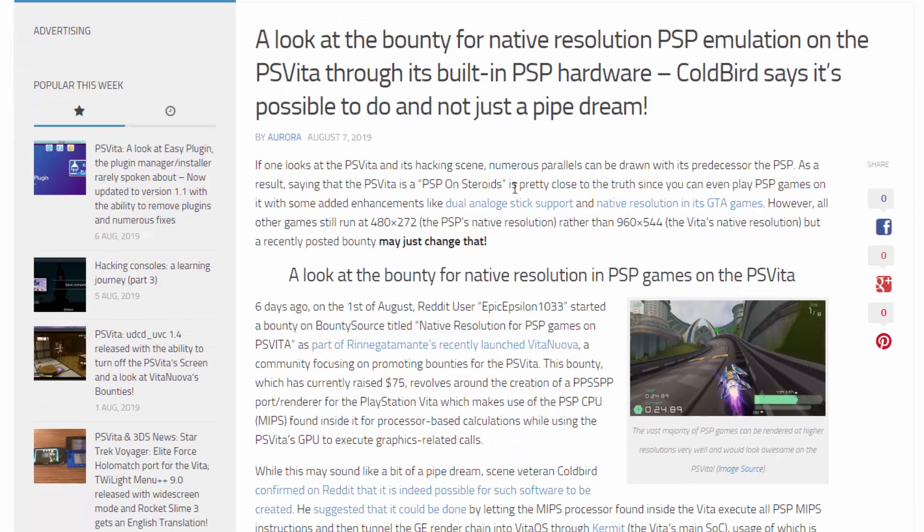People are saying PSP games are not as good as they could be. All other games still run at 480 by 272 — the PSP's native resolution — rather than 960 by 544. Basically, they can upscale the resolution, and it's just going to look a lot better and a lot smoother.